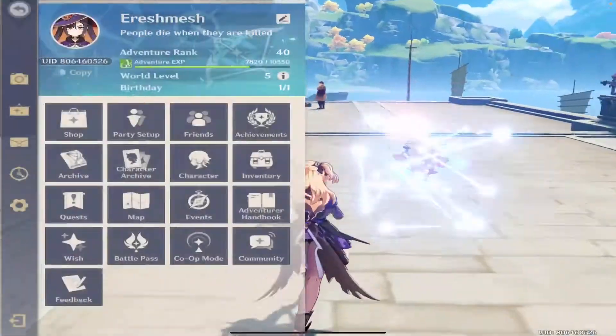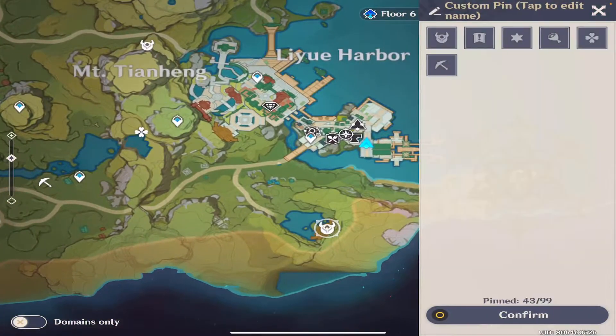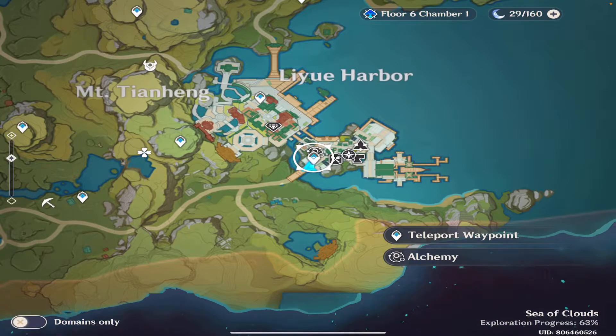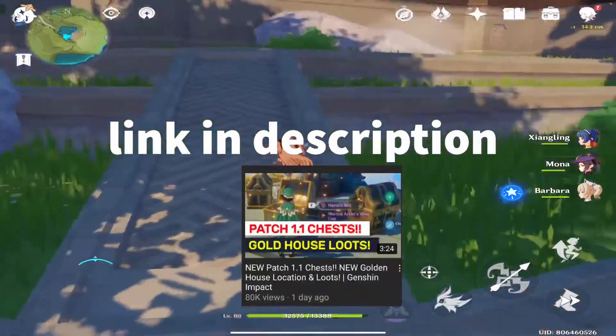With Update 1.1, a new location has been added with tons of new chests — there's a golden village area. To get there, just teleport to the new harbor and follow the path all the way to the golden house. To see all available chests, check out Majestic Multi Gaming's video.